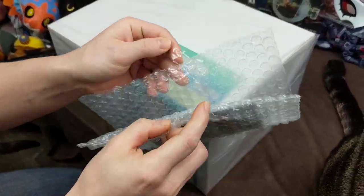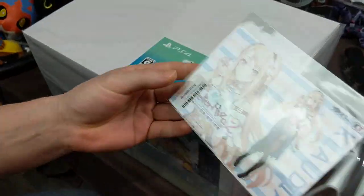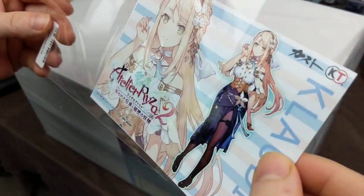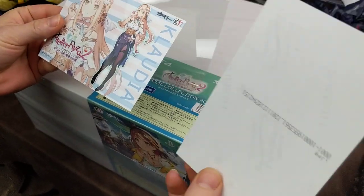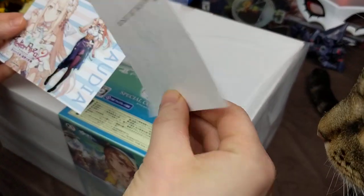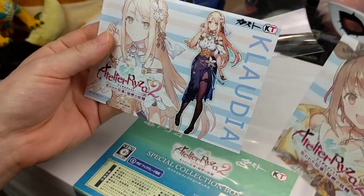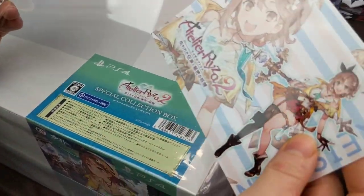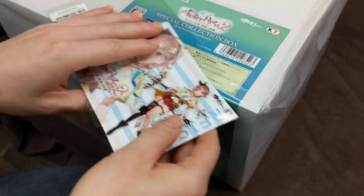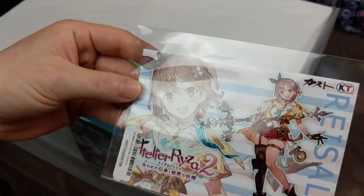This is Atelier Ryza 2, the Japanese version, because they're better — they have a lot more stuff than the western releases usually do. In Japan you can get different tiers, which is why the box is huge, almost console-sized. It looks like it may have been exclusive to a particular store. We've got some cool character cards here; I think these are different depending on where you get the collector's edition.